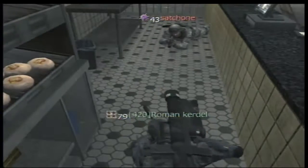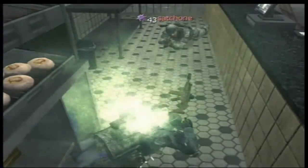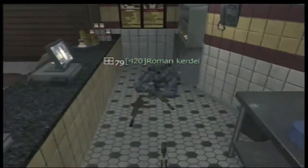Now as you can see here, Roman Curdle is the giver in this clip, and Sachon is the receiver. Look at how much skill Sachon and Roman Curdle have.